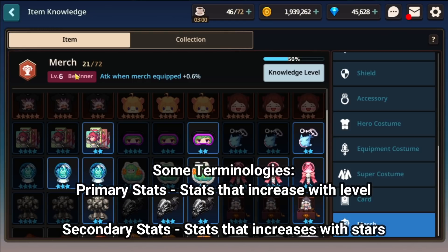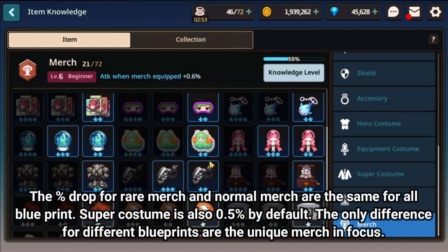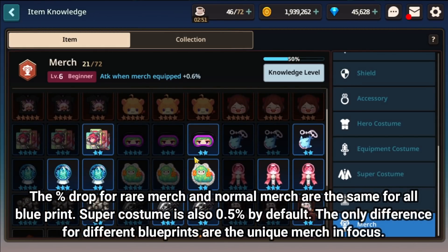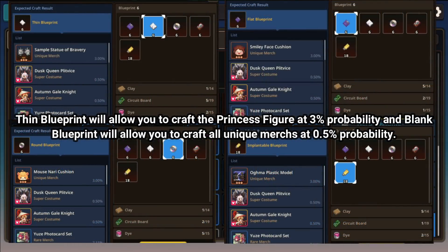For the Merch, different Merch will have different probability of crafting unique accessories. The numbers for your normal as well as your rare Merch are all the same for most of the blueprints. So far, the blueprints I've seen — flat, round, thin — they all have the same percentages for your rare as well as normal Merch. The only difference lies within the unique Merch.